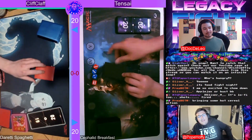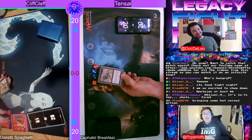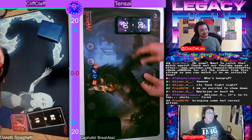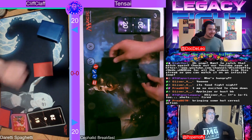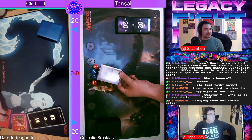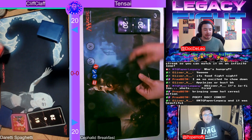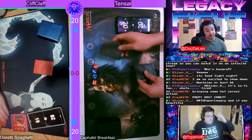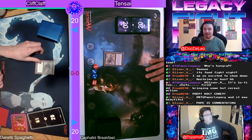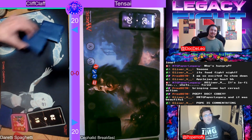Ladies and gentlemen, boys and girls — I am hungry and it is time for a food deck night! I'm here with Dr. Leo, it's dinner time, let's play some legacy. I didn't eat before this so I'm already a little bit hungry. We've got Cephalid Breakfast — a traditional English-style squid-based breakfast — and Duretti Spaghetti. I'm ready for some good meal-based decks, that is our theme for tonight.